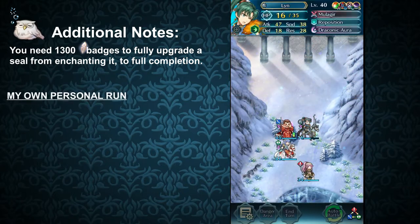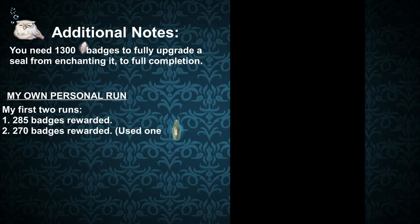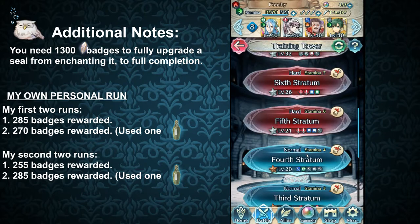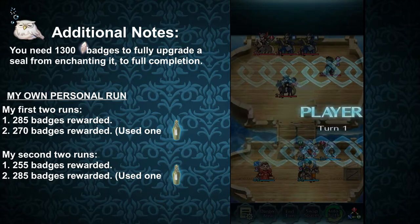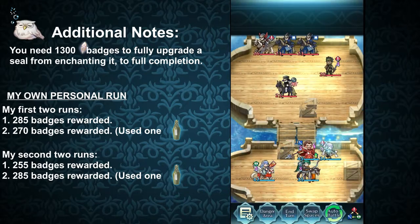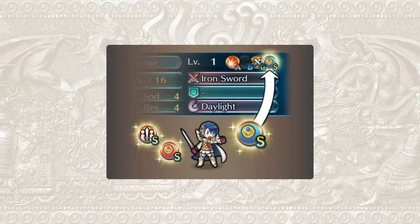Of course, when it comes to methods like these, you have to experiment to make sure it works. On my very first two runs, I got 285 badges and 270 badges at the beginning of the day, and towards the end of the day, I got 255 and 285 respectively. Adding this up, I received a total of 1095 badges on that day. At the time I didn't really need the badges, but if I wanted to completely finish a seal, all I needed to do was use an extra stamina potion to get to that 1300 mark. And that is my method on how to effectively farm normal badges. When updates are slow, it's always good to stock up on badges for seals to upgrade or to save for seals coming in the near future.